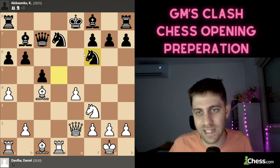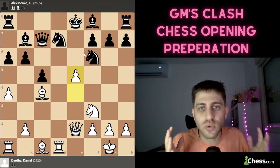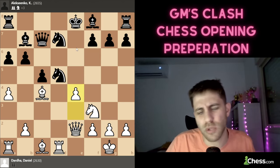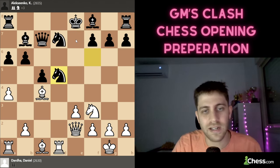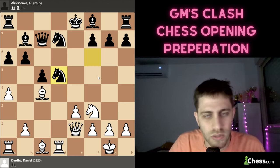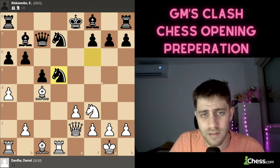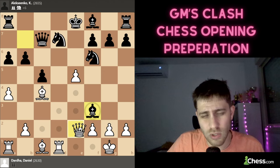Black plays N5f6, and don't forget White is still on prep: e5. I imagine Kirill Alexenko thought to himself: what did Daniel Darda prepare against me here? I'm sure he didn't see this coming — he was thinking 'Bxd5 and we go for an easy draw.' But no — Daniel prepared this deeply, probably with Stockfish or Lichess or something in the cloud. Preparation just won the game.